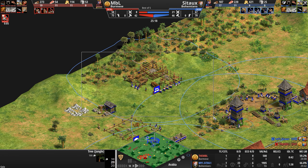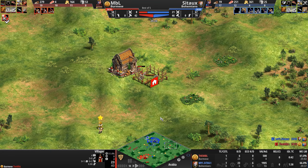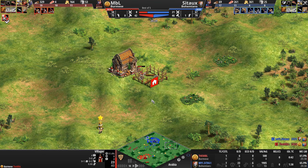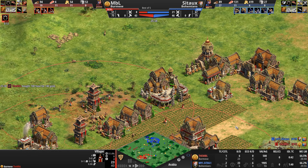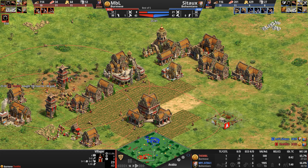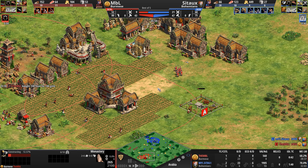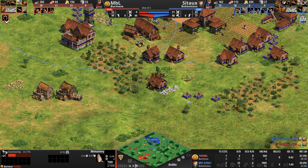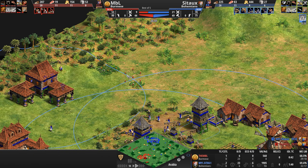There's a defensive tower going up at home as well — he does not want to get towered himself. These archers are not going to be able to do much with just this one tower, although they might be able to annoy these villagers if they hang out at the base of that circle of death. A tower rush accompanied by a significant military presence here: three men-at-arms, two spearmen, a scout, and two skirmishers with a third reinforcing.